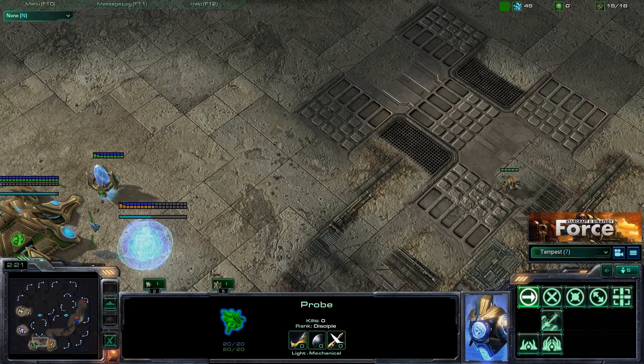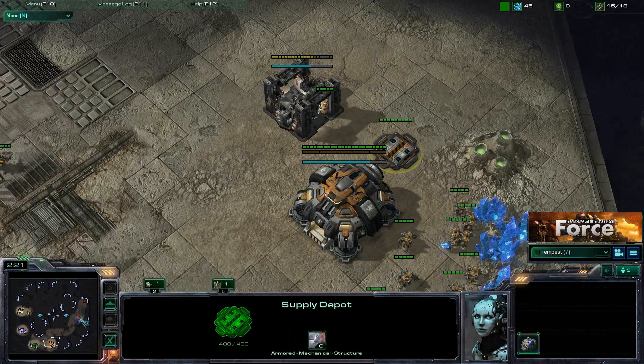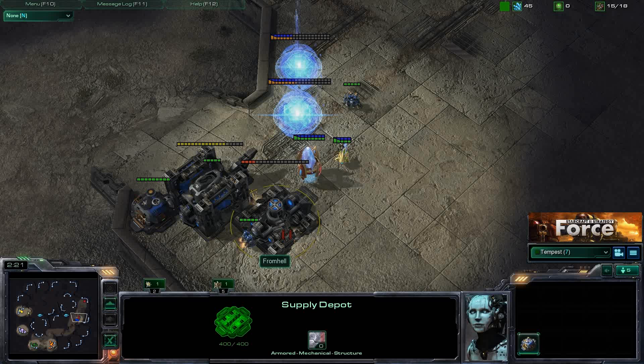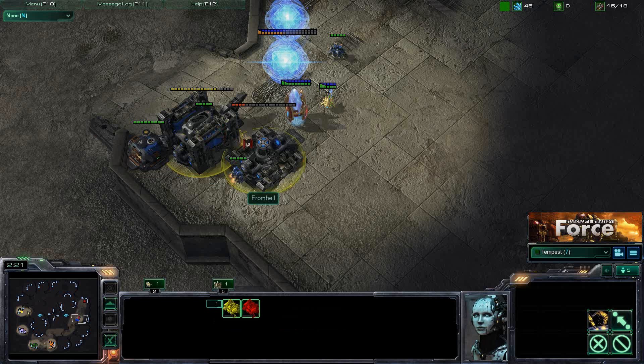If you're a Protoss player, scout after that nine pylon. If you're Zerg, move out at 10 or 11 supply. If you're Terran, move out after that supply depot finishes at 10 supply. When you get into the base, you'll see if an early push is coming. If you see a forge, expect a cannon rush. If you see two gateways and two barracks, that tells you with 100% certainty that marines and zealots are coming.